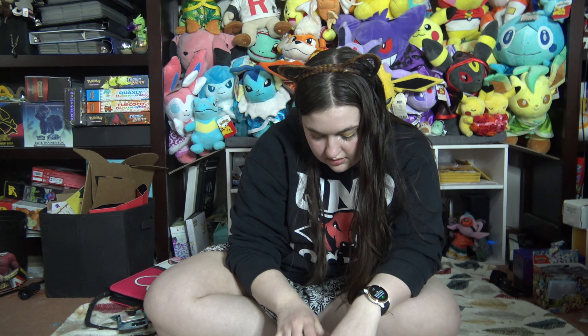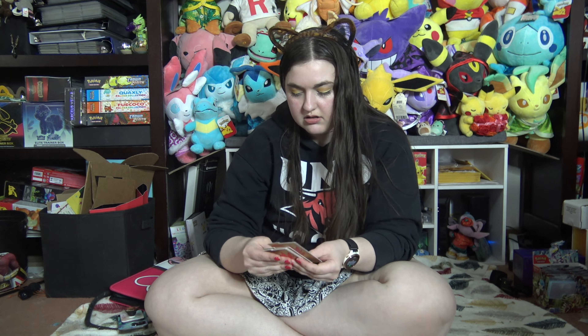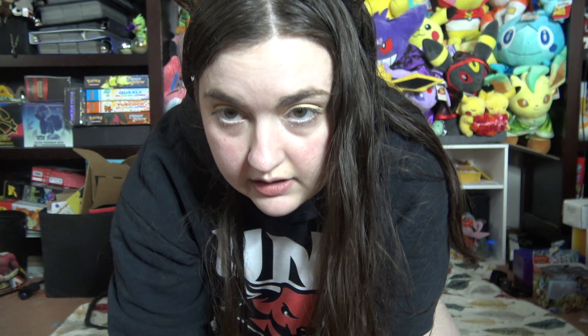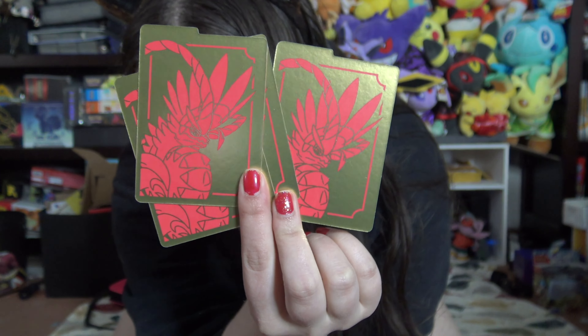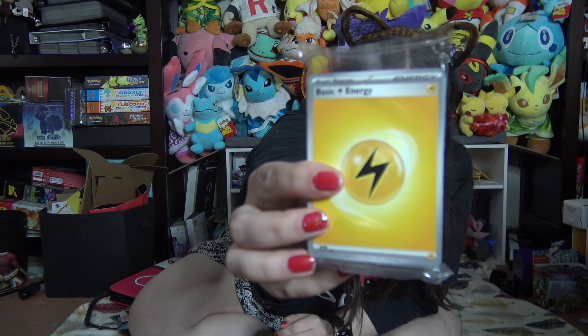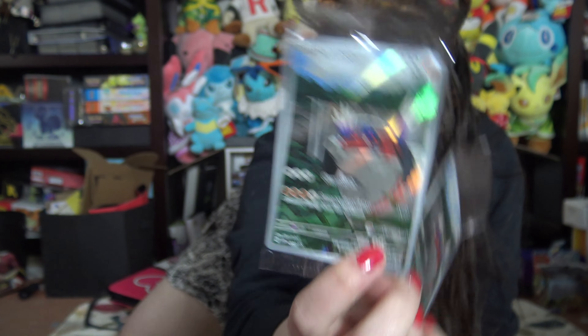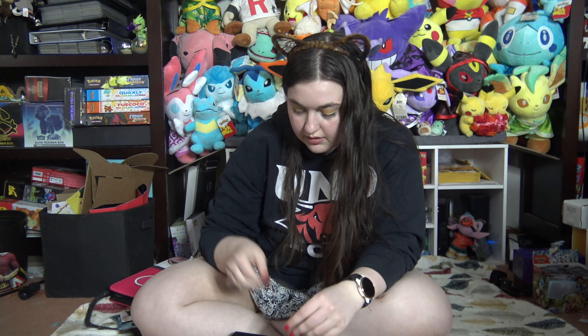And then next we have our little dividers, and then here's this side. And of course we have our energy packs. And then last but not least, we have our Koraidon promo cards. This one has a Pokemon Center marking on it, and then this one's just the normal promo card. And then there's the code card for the promo cards.